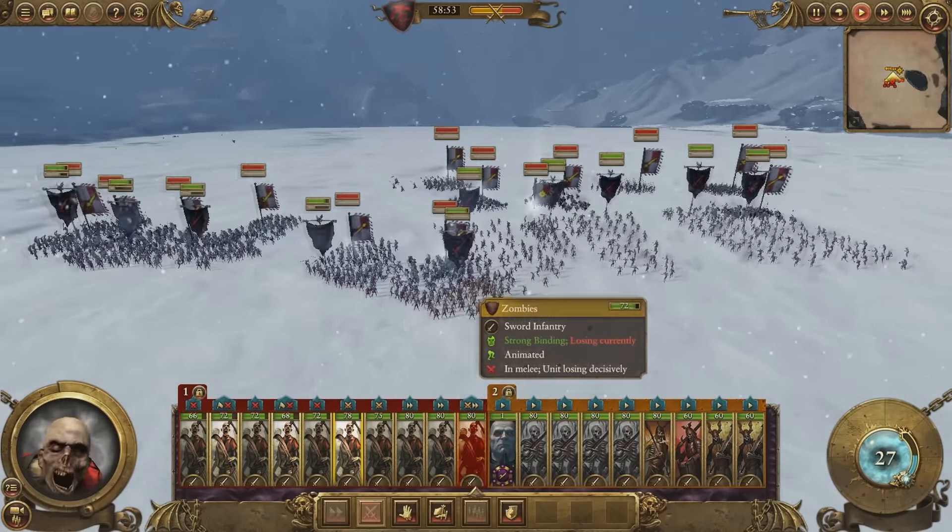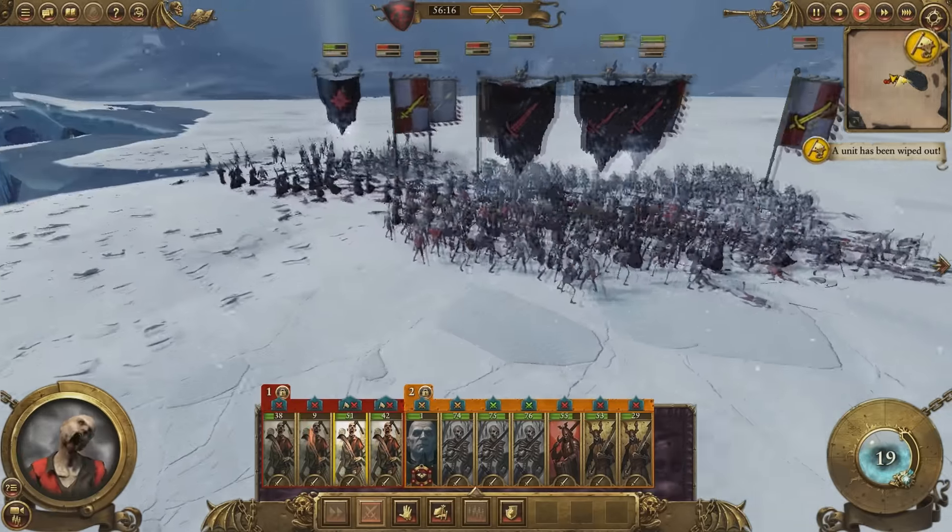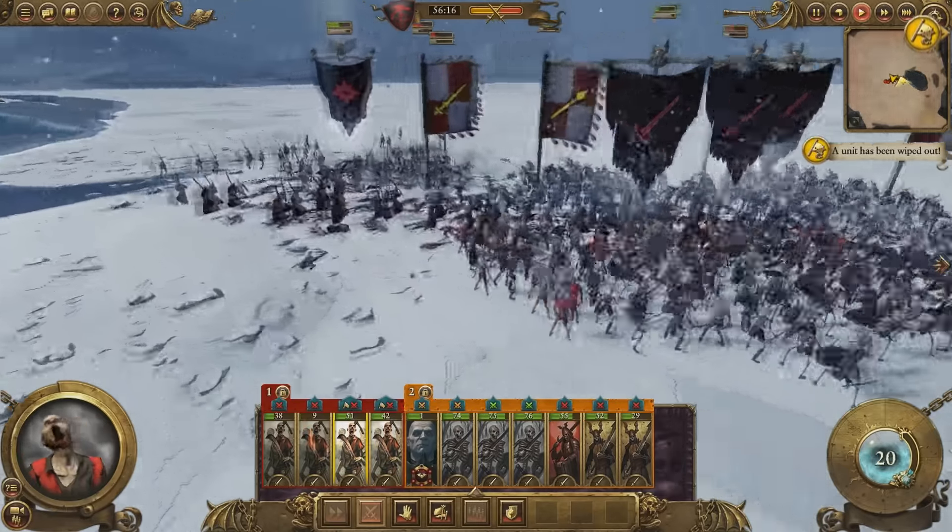We've got this Curse of Years going out — that's going to slow melee attack and slow ability recharge. Manfred is a spellcaster so we'll get him doing that and throw some buffs out as well, trying to get our troops up. We've got some units falling beneath the constant battle — zombies are not really good units, they're pretty much cannon fodder and should be used as such. We've got some people routing already. Let's see if he can raise some more dead — there's a lot of dead guys around him.